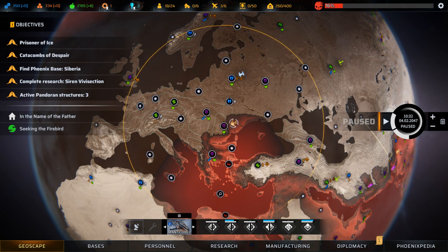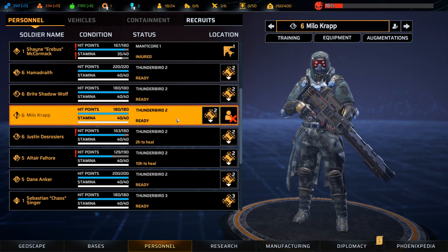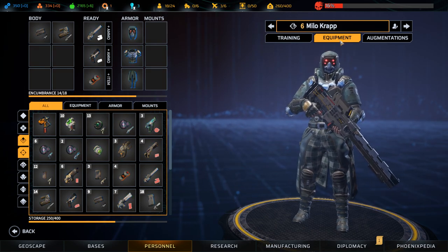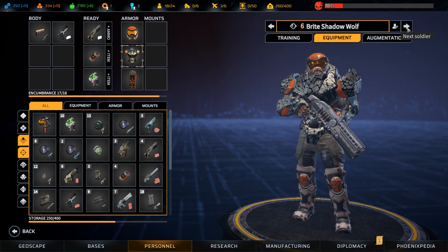From the Geoscape, left click on the Personnel tab at the bottom of the screen. Select the soldier whose inventory you wish to inspect from the list with left click. Then left click on the Equipment tab. You can also cycle between soldiers from the Equipment tab with the left and right arrows on either side of the soldier's name.